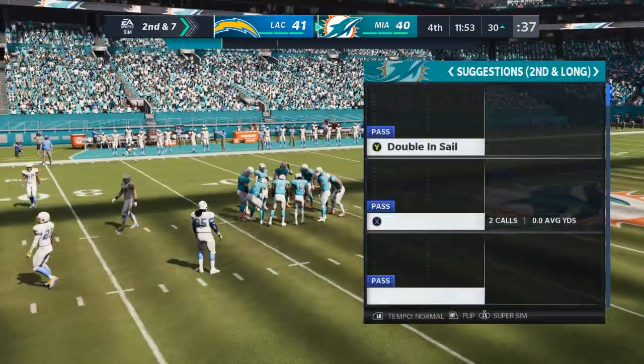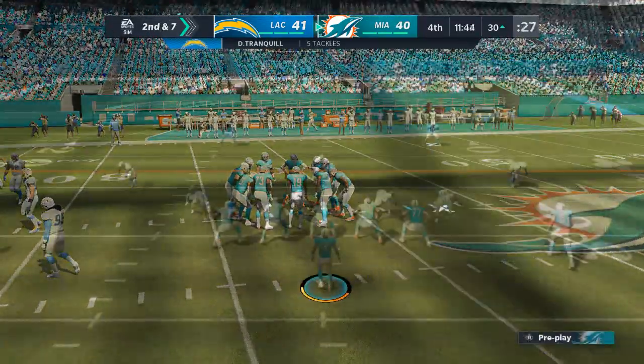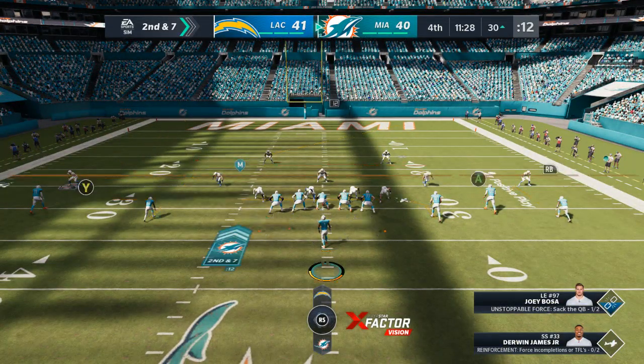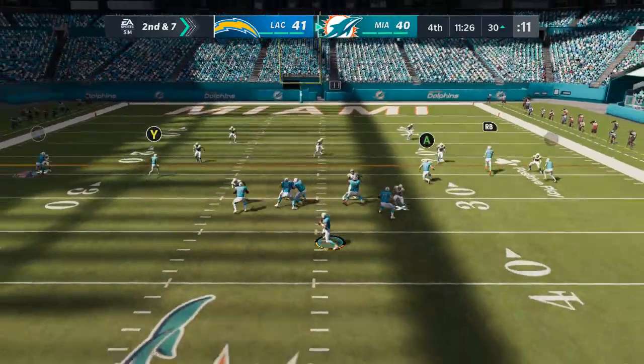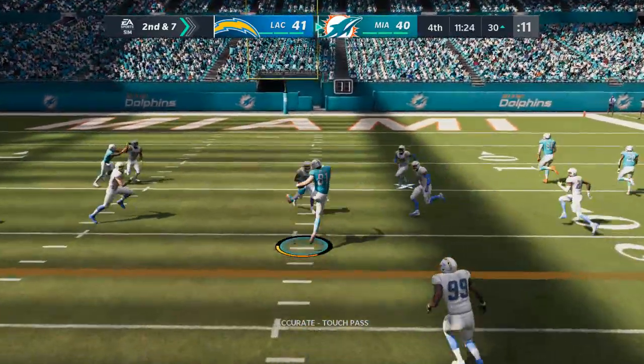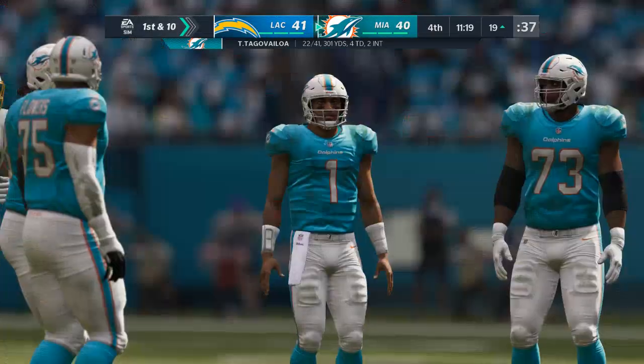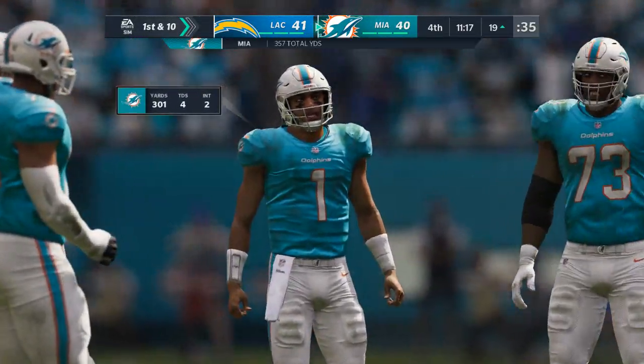That's just a pile of bodies there — and that's when you find out who's a tough guy. Who can stand up and make a play? It was only a three-yard run, but for both sides they had to walk away from that feeling like, 'Okay, I can stand up when the going gets tough in here.' And he's brought to the ground with another first down at the Chargers 19.